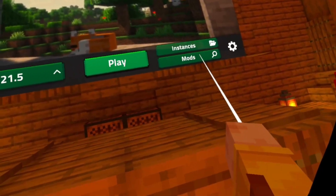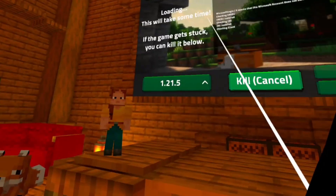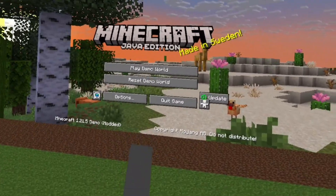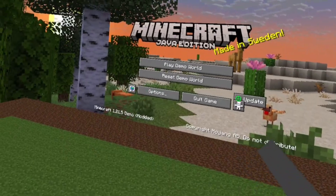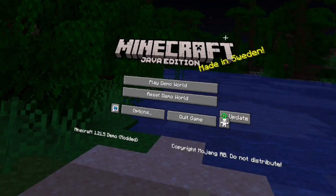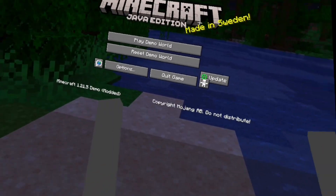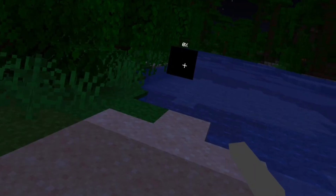All you should be left with is your version, play instances, mods, and all of that. The main part now is you want to click Play. This part will probably take a while — basically just wait till all your folders and data combine. Once you've clicked Play and everything loaded in, you should be at the menu. It should say Minecraft Java Edition. If you're on Xbox or PS5, it should say Play Demo World. If you're on PC Java Edition, it should say a whole bunch of stuff about play, mods, and so on — just click Play. If you're on Bedrock like me, click Play Demo World.